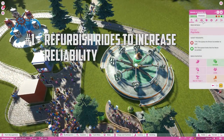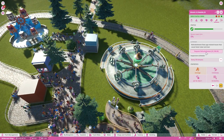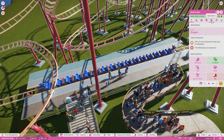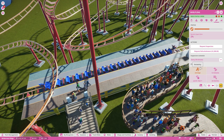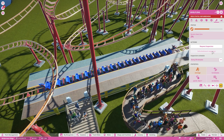As the rides in your park age, they will become less and less reliable. This not only causes your mechanics to have to inspect them and respond to breakdowns more often, but it will also put a dent in your revenue as you aren't making money while they're being repaired. The simplest way to fix this is to request refurbishment. It is costly, but still cheaper than building a brand new ride.